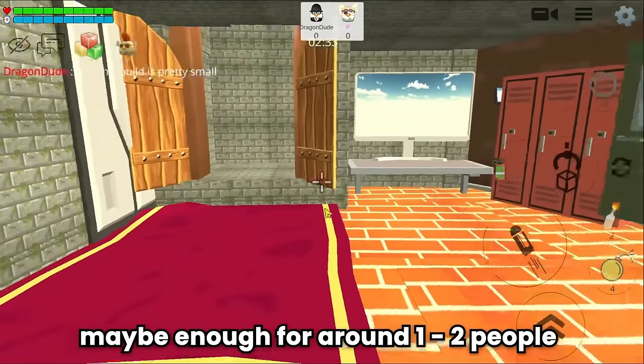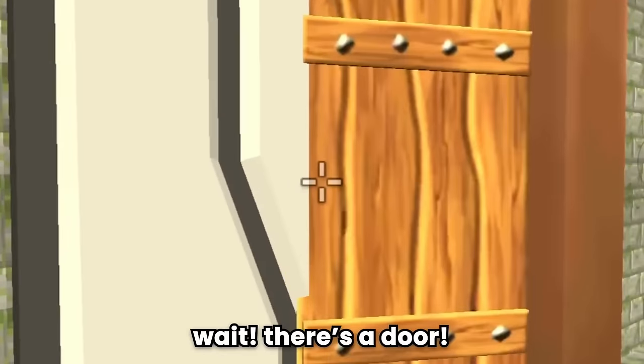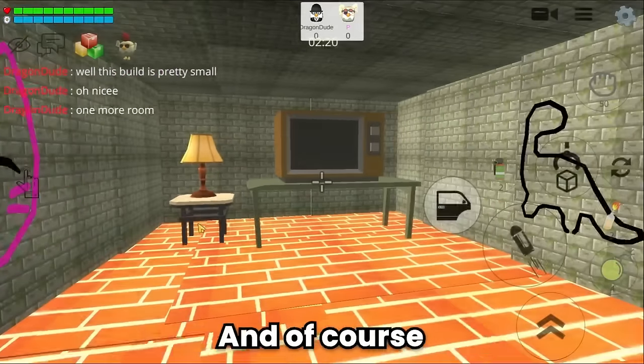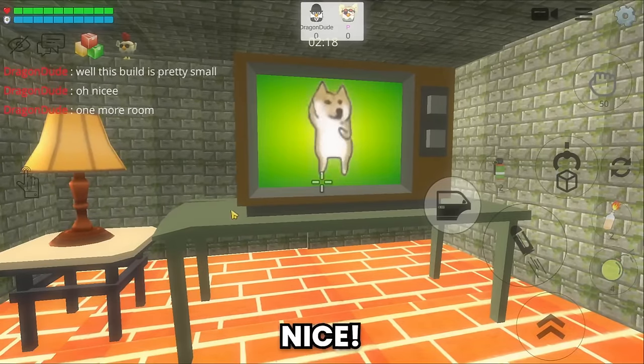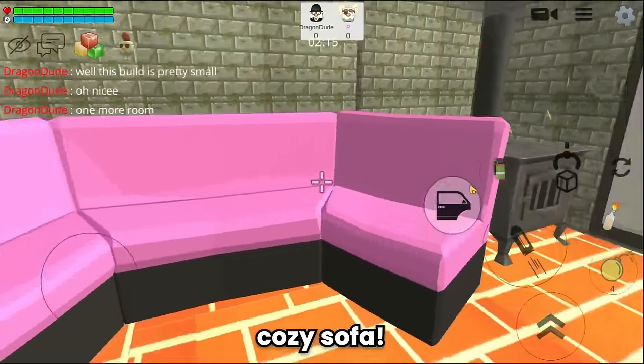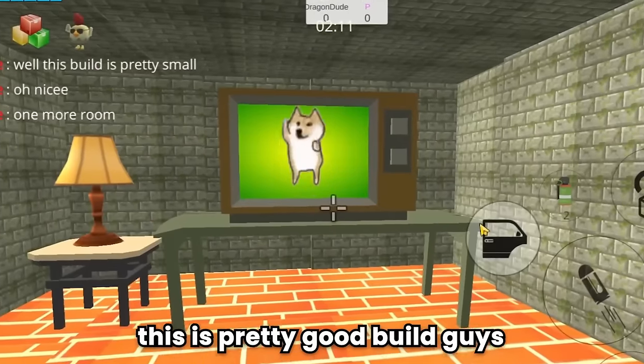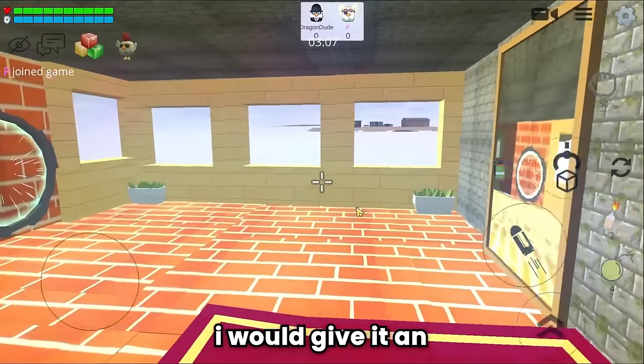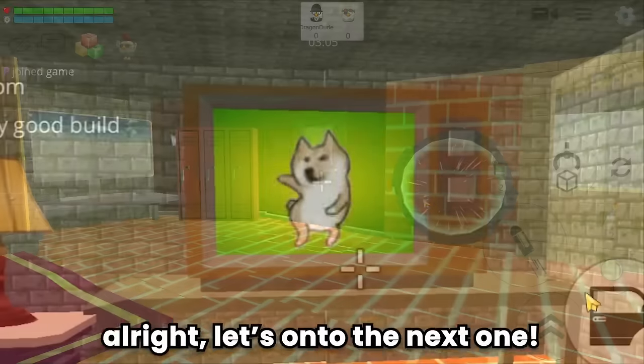This build is pretty small — maybe enough for one to two people. Wait, there's a door — inside there's one more room with a TV, cozy sofa, and even a fireplace. This is a pretty good build — a place that suits being called a secret base. I would give it an 8 out of 10.